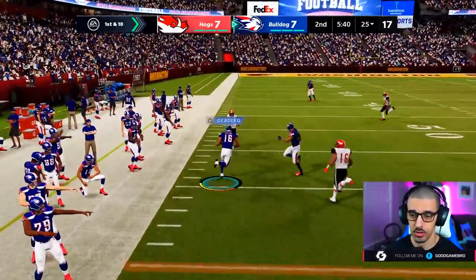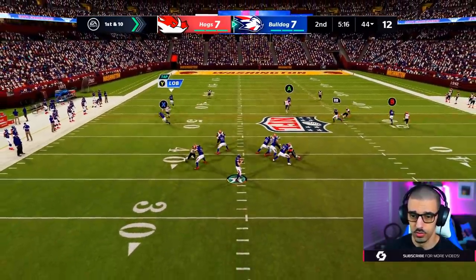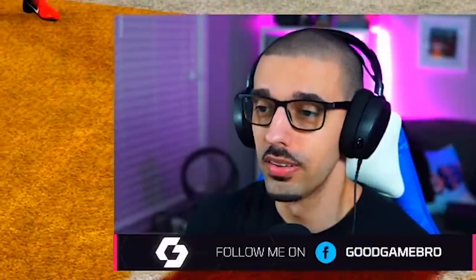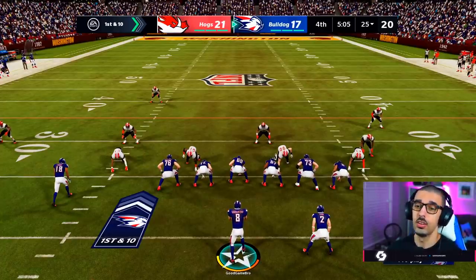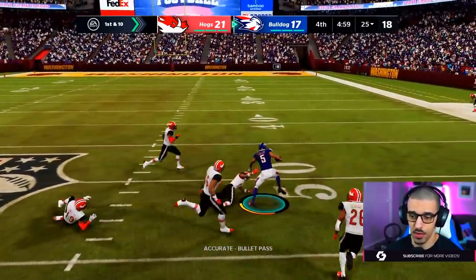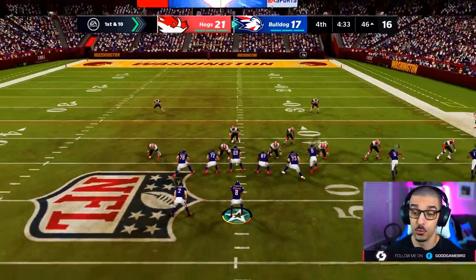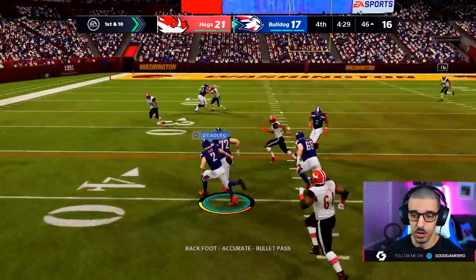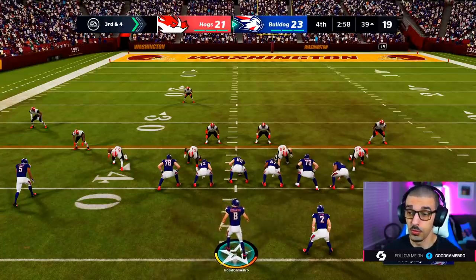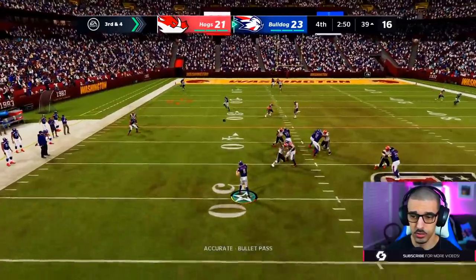Easy money — found my guy, keeping him moving. I like how this year wide receivers can catch a pass and continue to move, unlike last year. Almost at midfield, he's killing the corner. Picking up in the fourth quarter — it's a 17-21 game, down four points. We've got to pick things up ASAP. Halfback screen, running back making moves like Christian McCaffrey. They tried to go for it on fourth down and it didn't work, so we've got a chance to seal this.